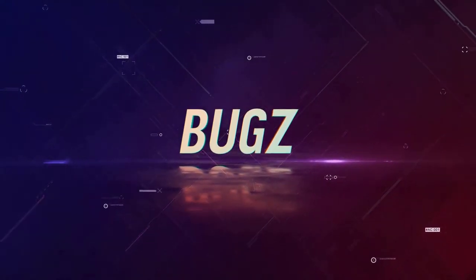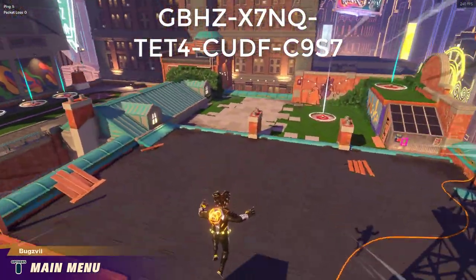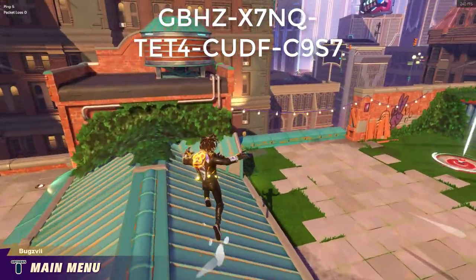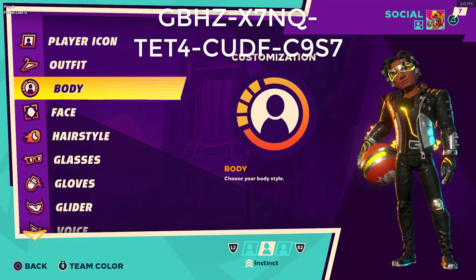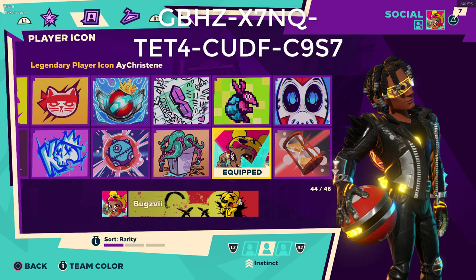What's going on guys, it's your boy Bugs. I'm going to be showing you how to get the Christine Cosmetic in Knockout City, and let's get straight into it. First, you're going to be getting a Player Icon — as you can see, it's going to be her playing on controller with her little bear head.